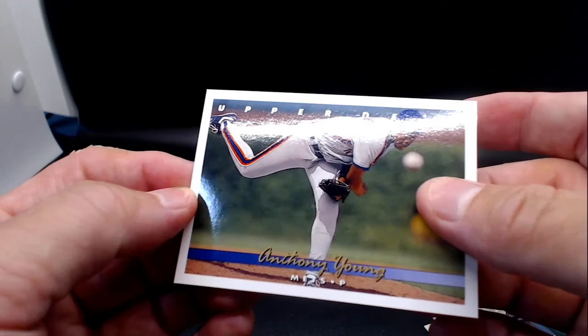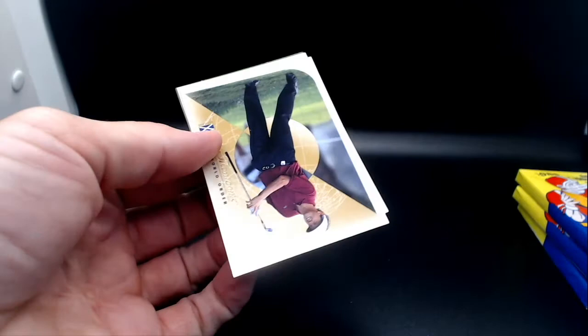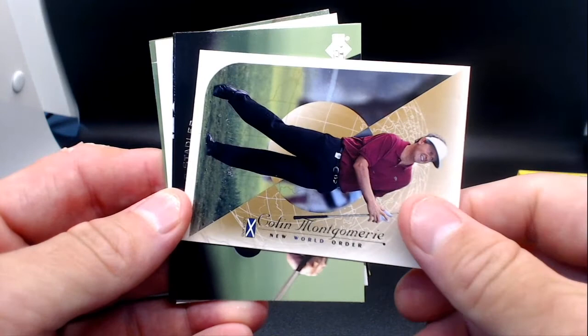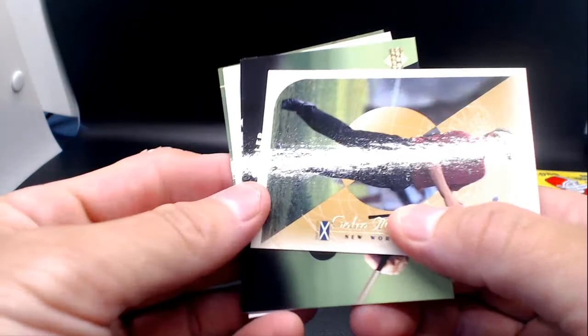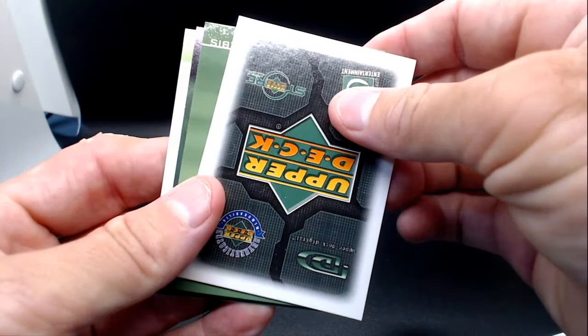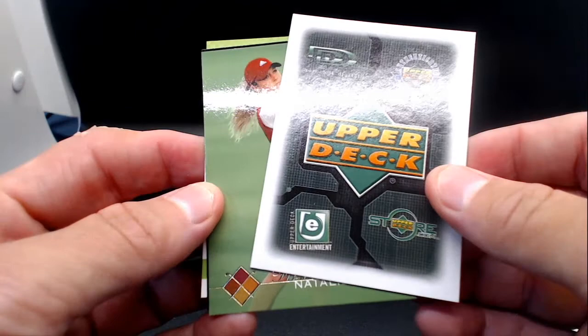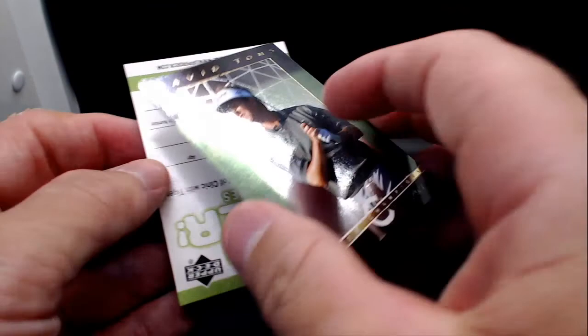Let's check out the 2003 Upper Deck Golf to see if we can get a Tiger Woods. First card is Colin Montgomery, then Craig Stadler, Luke Donald, and there's some sort of digital card — this is when they started having digital cards. There's Natalie Gulbis and David Toms in what appears to be a Major Champions insert. No Tiger Woods in this pack — that's disappointing.